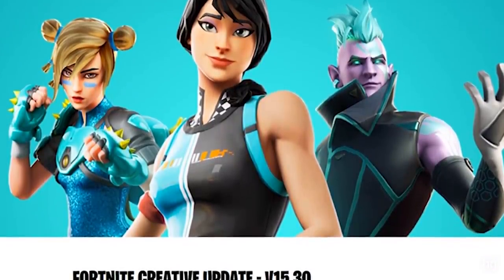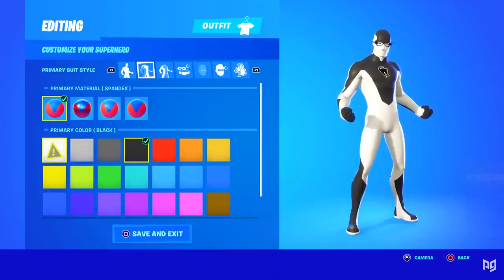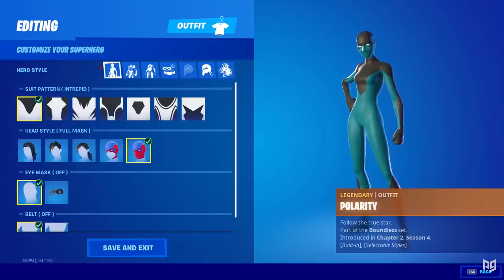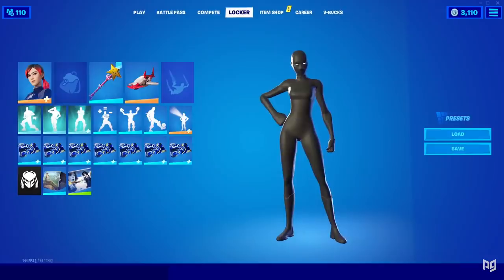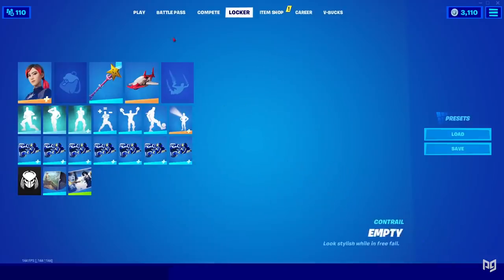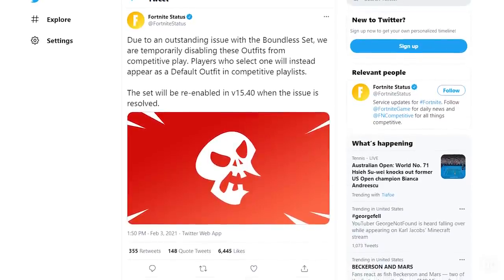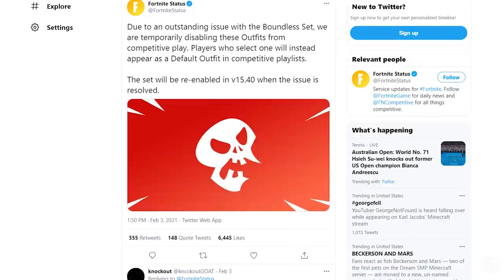In patch 15.30, Epic finally nerfed the skin, supposedly making it so that you couldn't use skin combinations like the all-black or all-white versions. Unfortunately, this didn't exactly work as planned, because players quickly found a way to glitch the game into letting them do it anyway. This led Epic to throw the whole Boundless set into the vault in competitive playlists, with an eventual fix scheduled for patch 15.40.